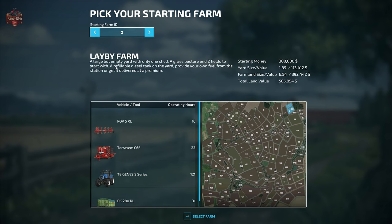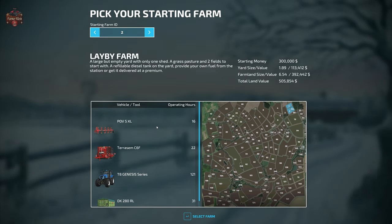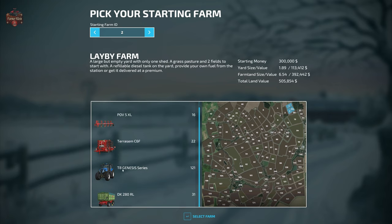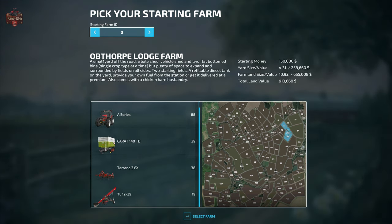Farm 2, Layby Farm, is a large but empty yard with one shed, a grass pasture, and two fields, plus a refillable diesel tank. You start with $300,000, a 1.89-hectare farmyard, and 6.54 hectares of farmland with a total land value of $505,000. Starting machinery includes the POV5 XL plow, the Terra Sim C6F seeder, the New Holland T8 Genesis series tractor, and the DK 280 RL trailer.